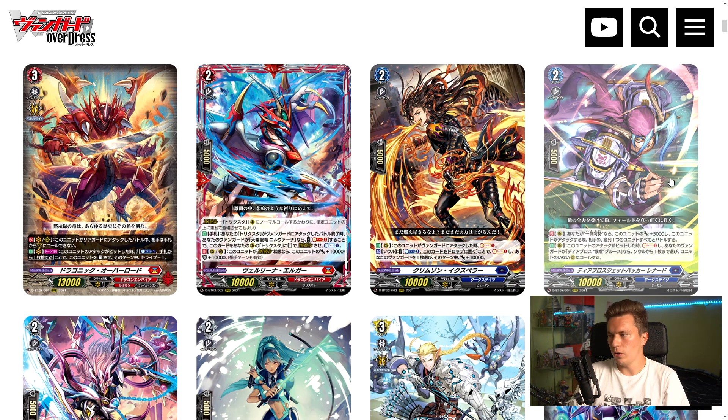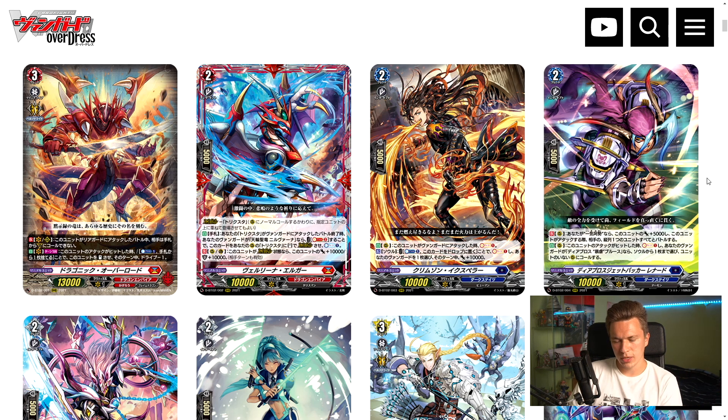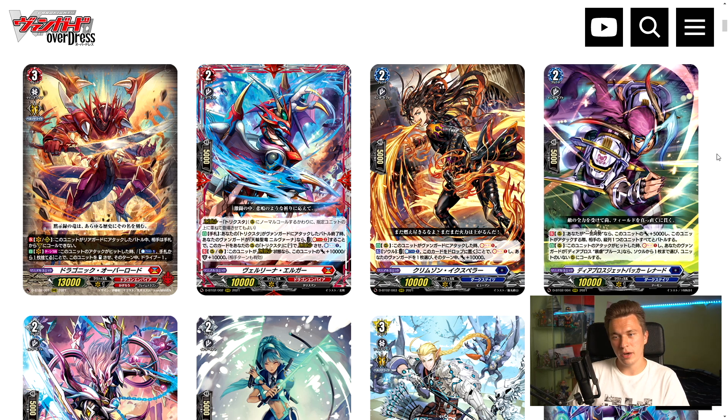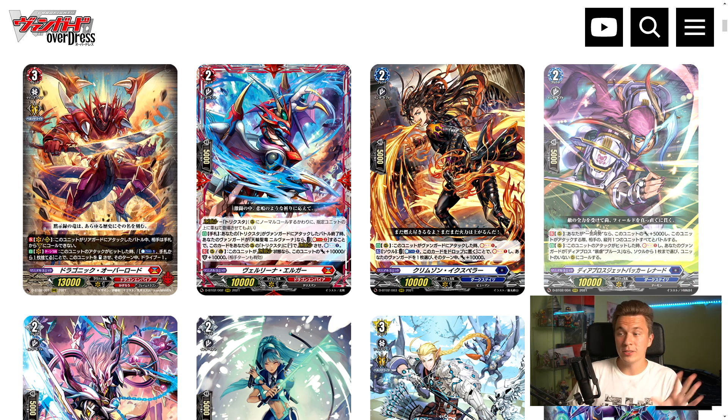For Dark States, the card everyone is making noise about is Lenard. This card gets 5k power if you're in Final Rush, has the ability to attack both the opponent's front row and back row in the same attack, and when it hits anything you soul charge one. If your vanguard is Bruce, you choose a card from your soul and call it to an empty rearguard circle, enabling really nasty multi-attacks. This turns Bruce into what Bastion was in Set 1 — still beatable, but quite clearly the best deck. Decks like Verena that don't have much of a back row, or Orfist that can just murder their own cards, have a good matchup against this, but decks like Bastion that rely on their back row struggle.